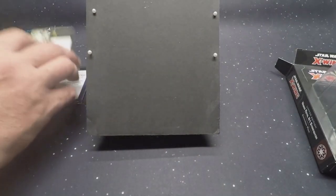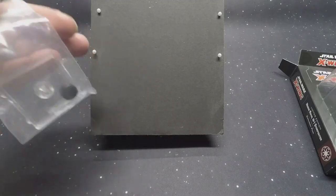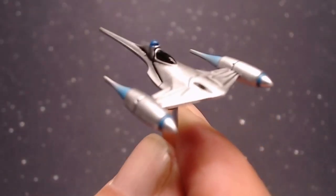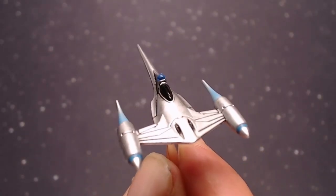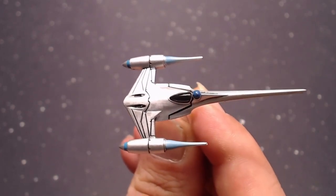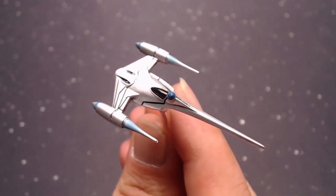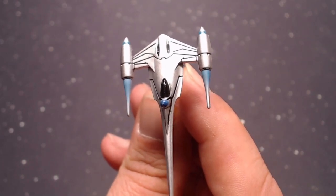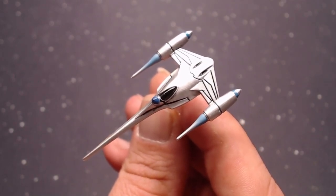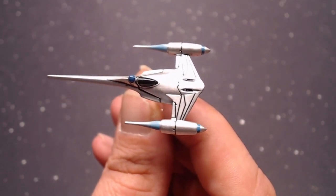We've gone through the tokens, the cards, and the wonderful base — I think it's time to see the ship! I'm going to slowly rotate it. Oh — chrome! I don't know why the droid isn't silver though, because in the picture the droid is silver. It's a shiny gloss blue for the R2 unit. As you can see, it's got good lines — it's long, it's elegant. You can really see the better paint job now that it's out from behind the plastic.